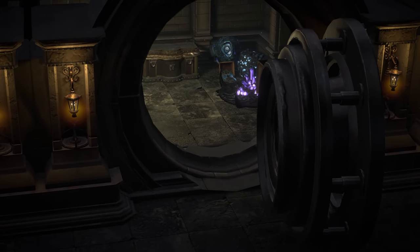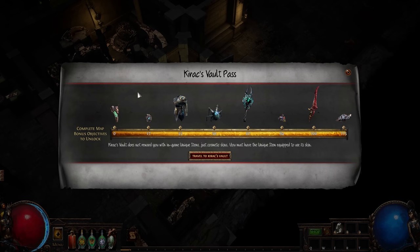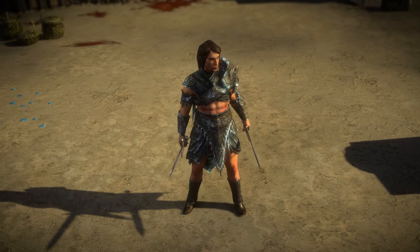Welcome to the Sentinel edition of Kirik's Vault, a paid pass that unlocks up to eight cosmetic unique item skins as you complete the bonus objectives of maps in Path of Exile's endgame.